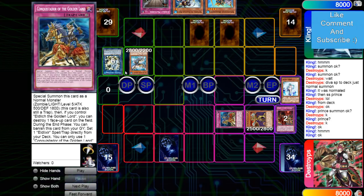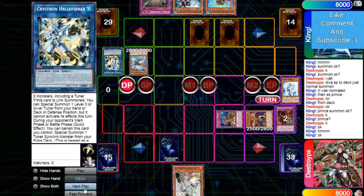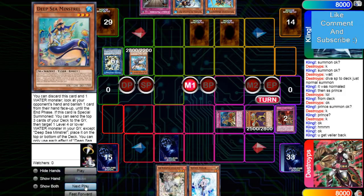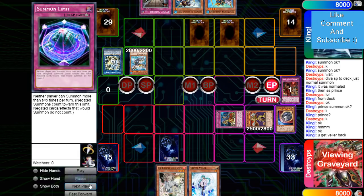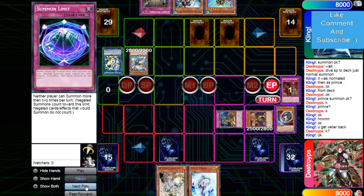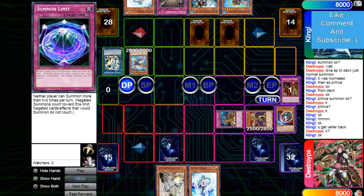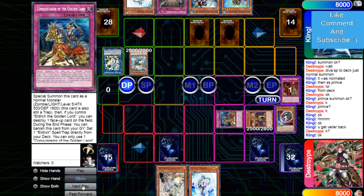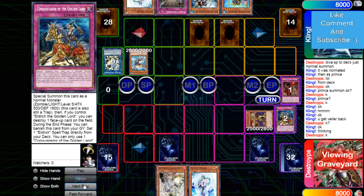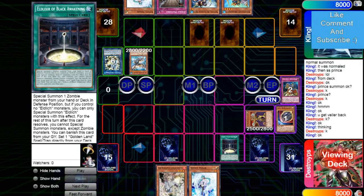Gets rid of those two to make Needle, then summons Moon Glacia, effect rips Nib. Attacks for 15. Scarlet brings out Lord. Neither of those can attack over the set Imperm. Set Twin pass. End phase Conquistador, pop Needle so he can't tag it out into Coral. Draws Ash. He gets Valor back from Minstrel. Scarlet sets Golden Land Forever.